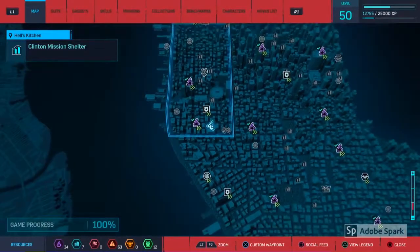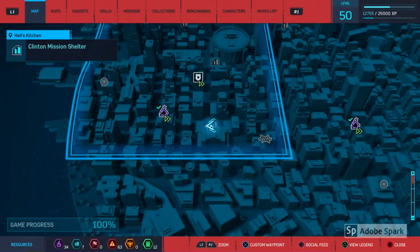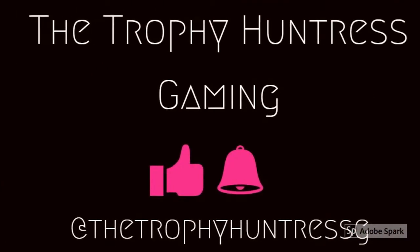The fifth and final easter egg is located here. This is the Clinton Mission Shelter, and it appears in the Daredevil comics where his mother Sister Maggie works. And that's all of them.